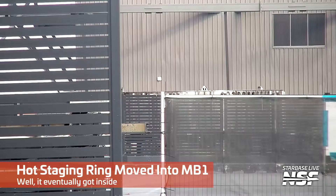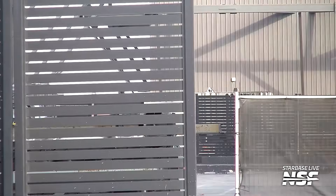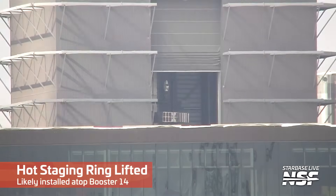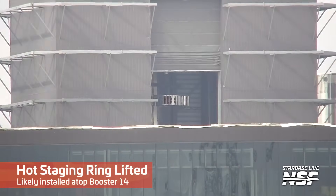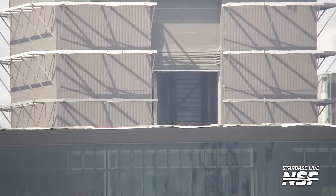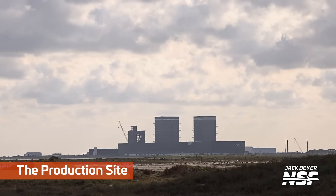There's a hot staging ring — the top crown that goes on the booster to allow the exhaust gases to escape when they light the engines while the ship is still attached to the top of the booster. Exhaust gases from the ship's engines. Looks like they had to do a little bit of a trajectory refactoring to get it into the door. And then a hot staging ring being lifted in the bay as well.